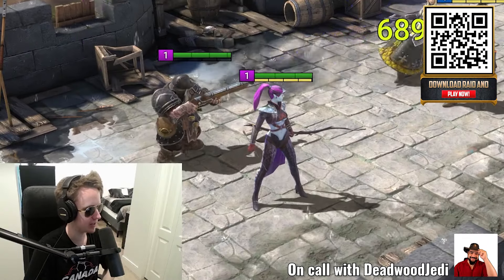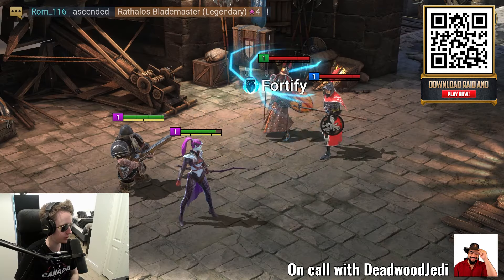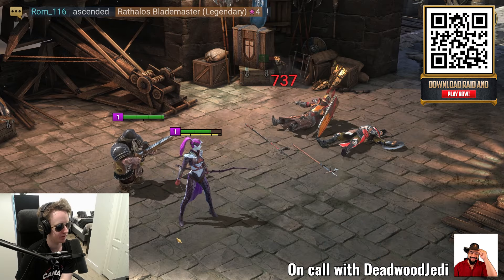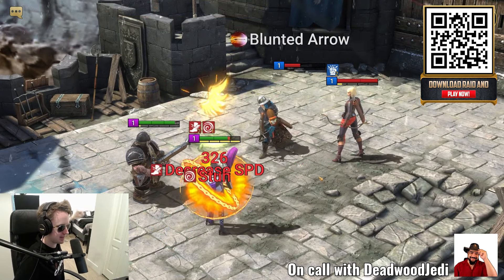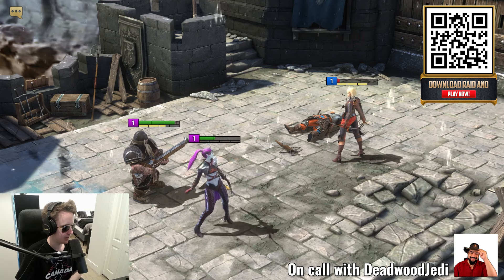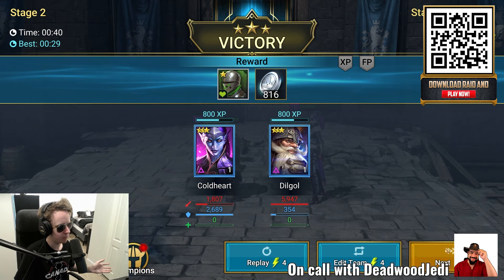The combat is really interesting in this game. You have an auto feature where you can just sit back and watch your allies kill enemies. You can set it to two times or one times speed, or use the regular combat mode where you choose turns yourself — but we probably don't need to do that this early on. It's pretty easy early on; your team is strong enough to take them down. We beat it easy enough.